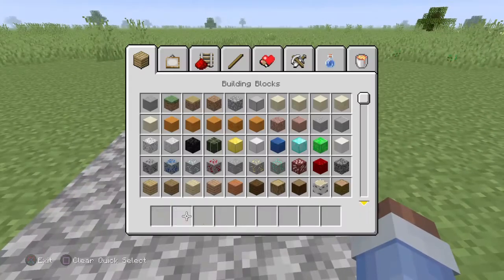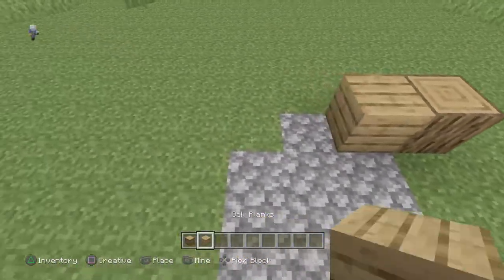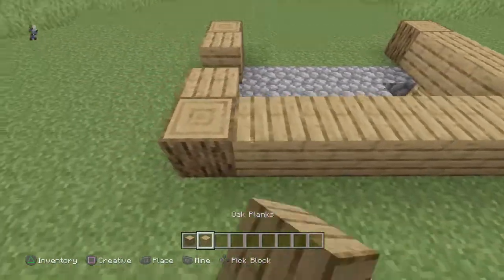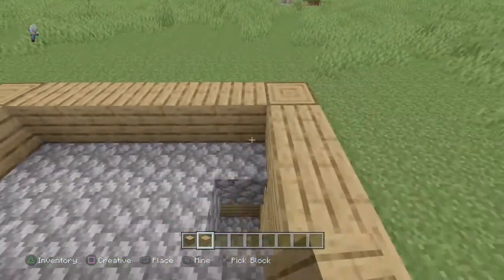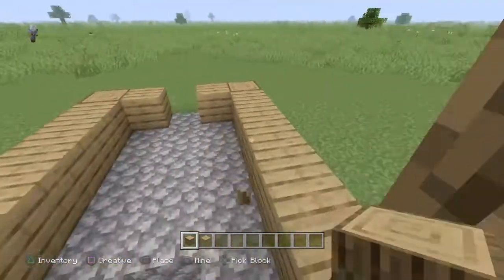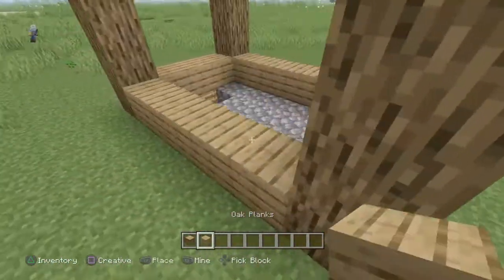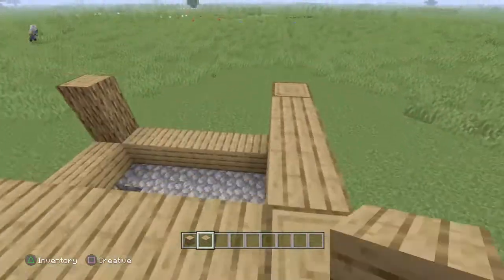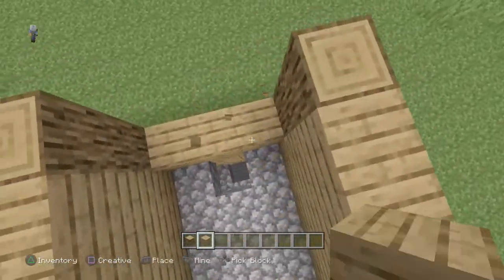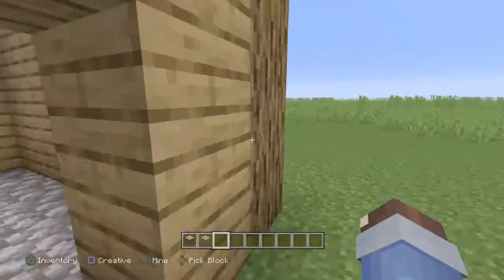Now we go back up here and do the main base part of the house. We're just going to be doing a simple frame framework using logs and some oak planks. You'll only need it three blocks high. Yeah, this is the easy part. The kind of hard part is the basement and gathering all the resources for the house itself. Now it should look like this.